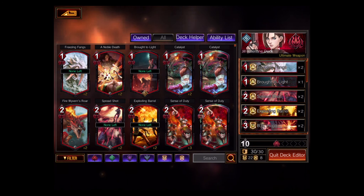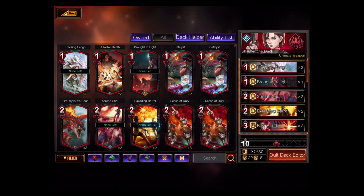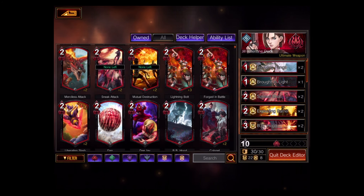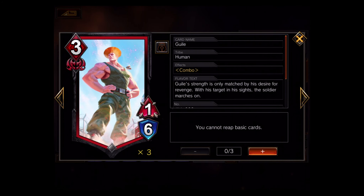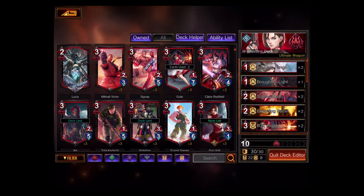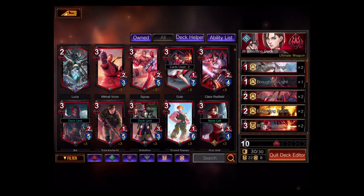I'd much rather have my characters survive, so I don't want effects that kill my own units. Also, the deck editor is very easy — you can click the deck helper to autofill, though I prefer to do it myself through trial and error. When you edit your deck, all your spare cards are on the left. You click them to see their effects, and if you want to add a card you just drag and drop. You can't have more than 30 cards, which is the maximum.